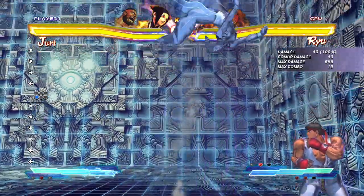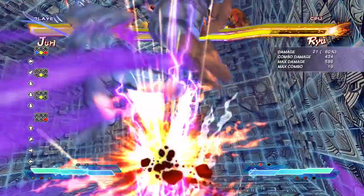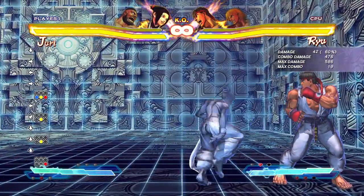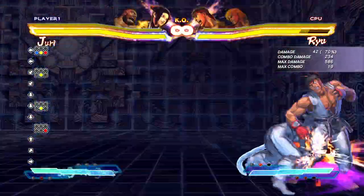Once you charge a fireball, you can go ahead and jump at Ryu. This is a great way to hit confirm into the Super — by the time they've already been hit by the fireball, you know whatever you're going to finish with is going to hit them. So just do a medium kick into the Super. Just like that — really, really good damage.